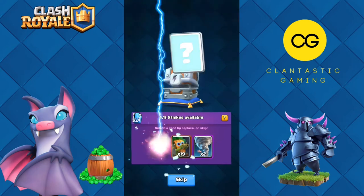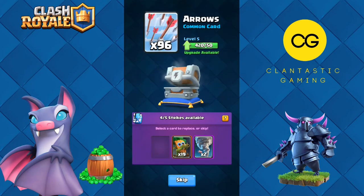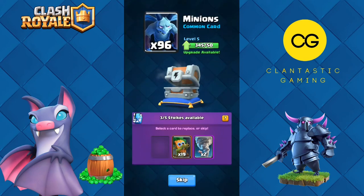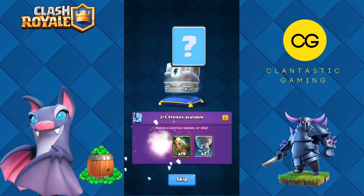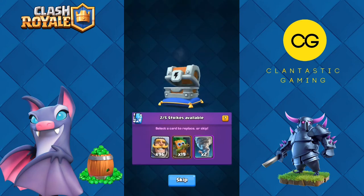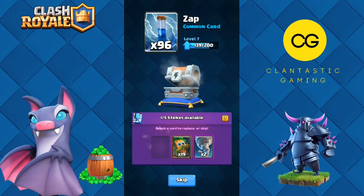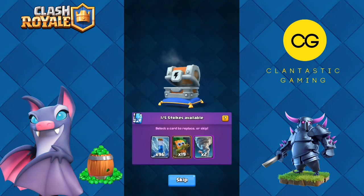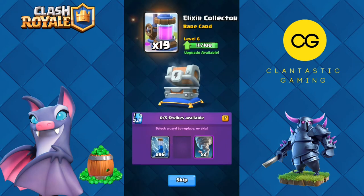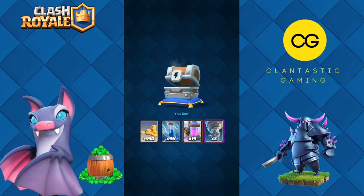Let's lightning this barrel — arrows, then lightning it again — minions, lightning it again — zap. Now I'm gonna lightning this dark goblin. That was the lightning chest for today's video.